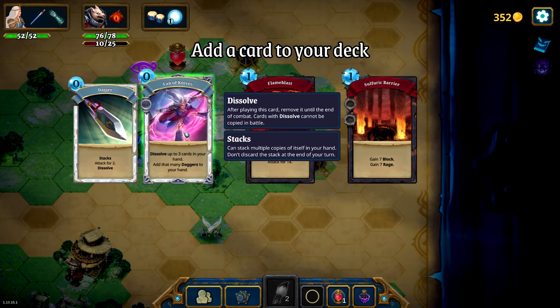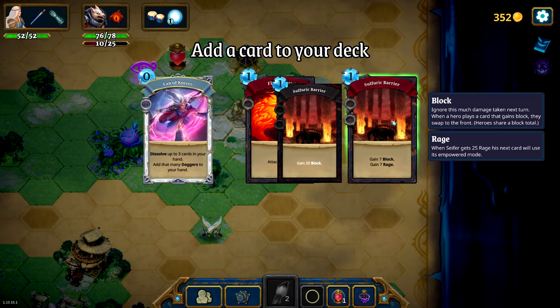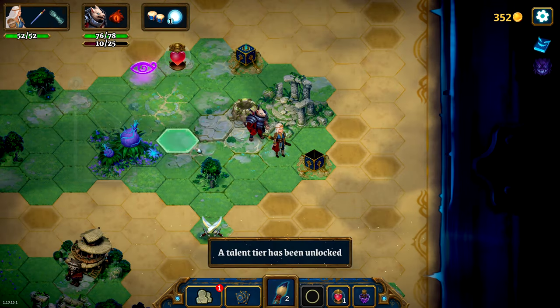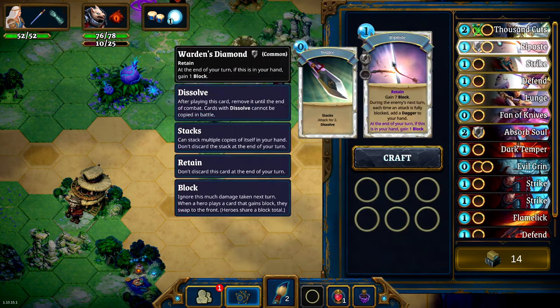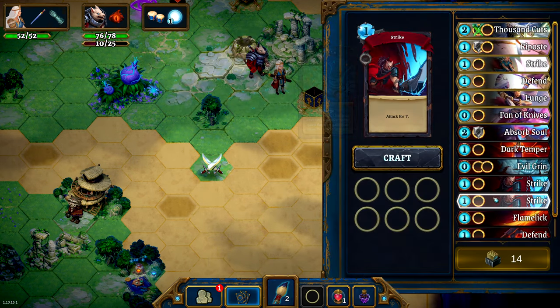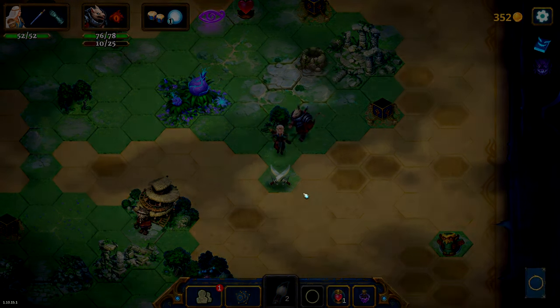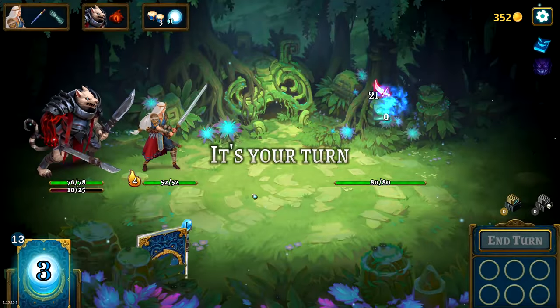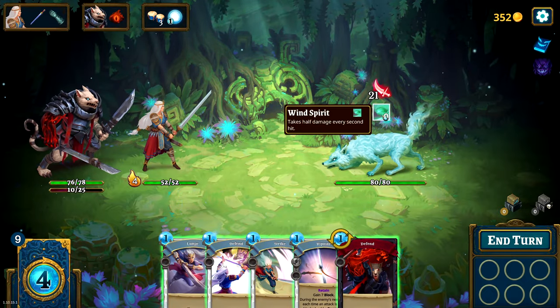Actually let's just take that Fan of Knives. In Roguebook, you cannot get rid of cards — you're always adding cards. So anything that allows you to dissolve a card in hand is actually pretty good. I really should up my valuation of that.